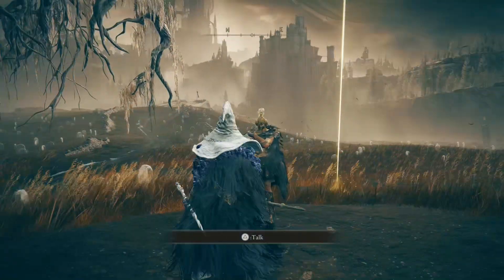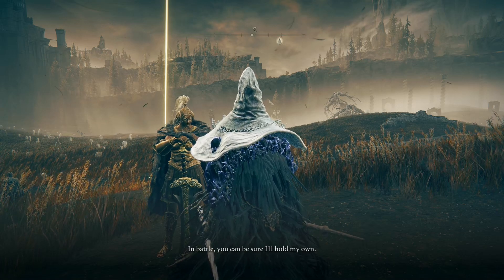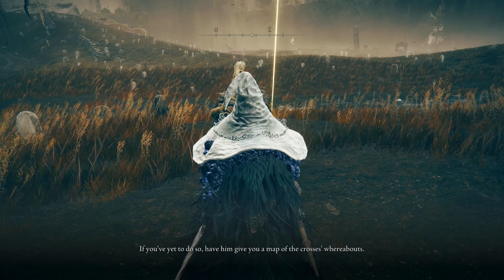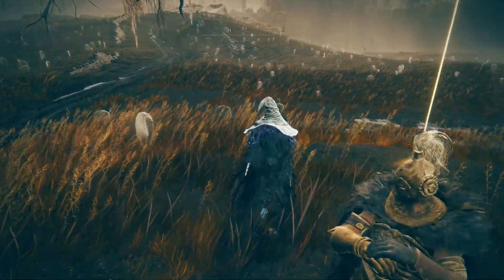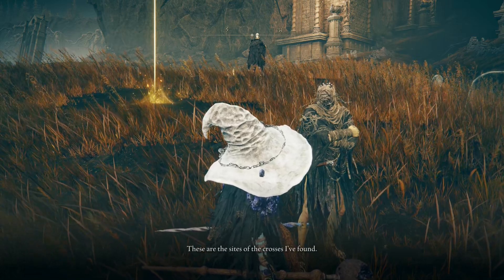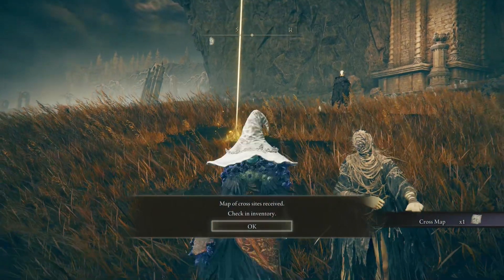I wonder if there's better staffs in this DLC or like better sorceries. Is that the one that was in Mogwin's Palace? Freya. You fought beside General Radon? Did you speak to our little friend? 'If you've yet to... I can give you a map of the crosses' whereabouts. You'll find more of them dotted about these... They are Mikala the Kind's footprints.' Hold on — there's crosses, they are Mikala the Kind's footprints. Give me a map, please. Map of crosses received.